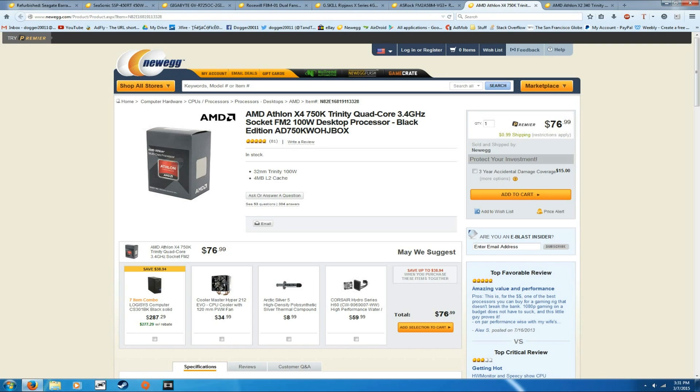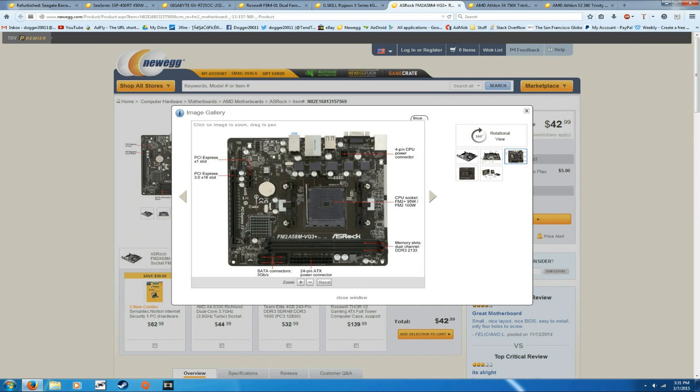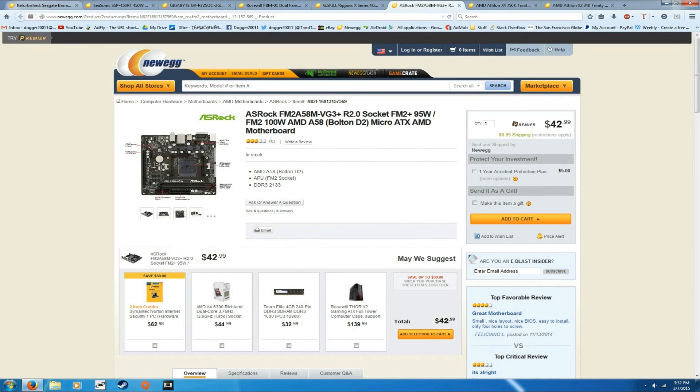Next we have the motherboard — this is the ASRock FM2A58M-VG3+ at $43. It's a really basic board, just the bare minimum, but it's going to get the job done. On the rear IO you have VGA, which you won't be using because we have dedicated video, plus USB ports, audio, and onboard gigabit LAN. For 43 bucks, ASRock makes great boards so it's a good choice.